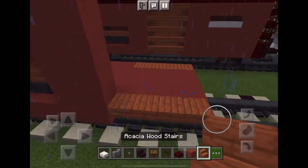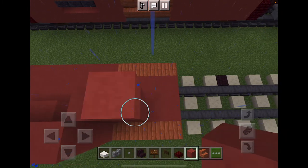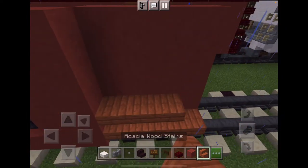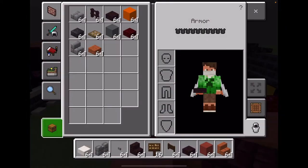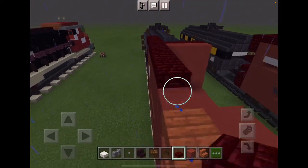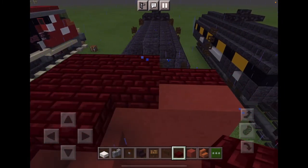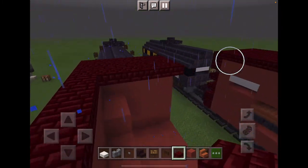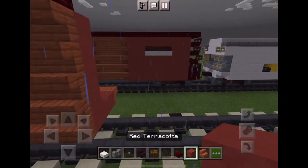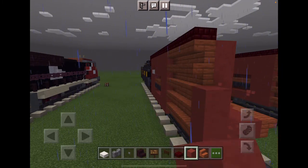And you just want to fill this in. Now what you want to do is go like this right here, and place all these stairs upside down. Add some red nether brick all the way across, add it like this too, just like that. Now what we want to do is take some more red terracotta and make one layer.